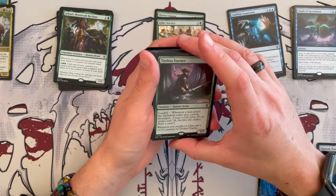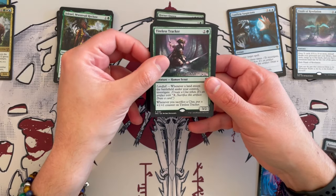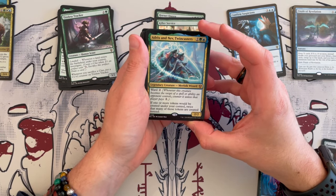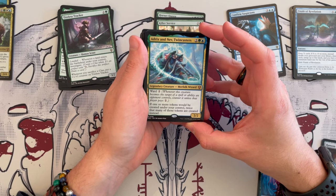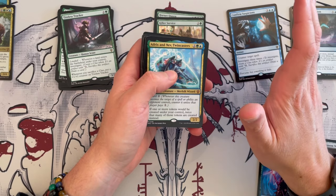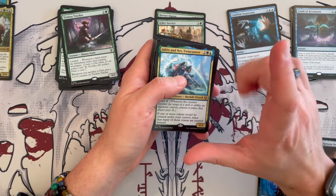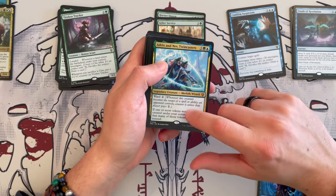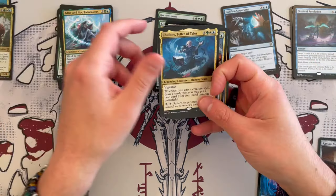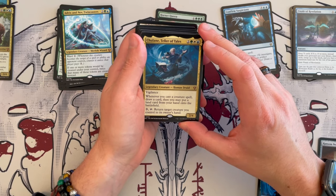Tireless Tracker makes a return — it's a 3/2 that costs three. Has landfall: whenever a land enters the battlefield under your control, you get to investigate. Whenever you sacrifice a clue, you put a plus-one plus-one counter on Tireless Tracker — without need to explain why this goes right in. Adrix and Nev, Twincast is a 2/2 Merfolk Wizard that costs four with ward two. If one or more tokens would be created under your control, twice that many of those tokens are created instead. There are some very good similar effects in mythic printed in the past few expansions, so there might be slightly better replacements, but it's not bad — you create twice that many tokens and it's the cheaper version.